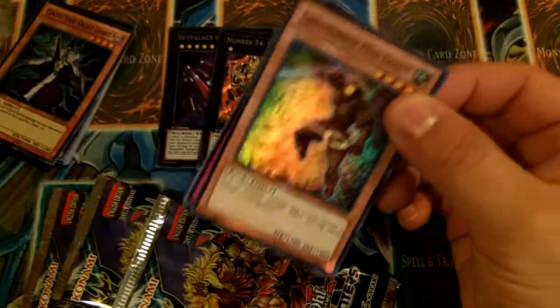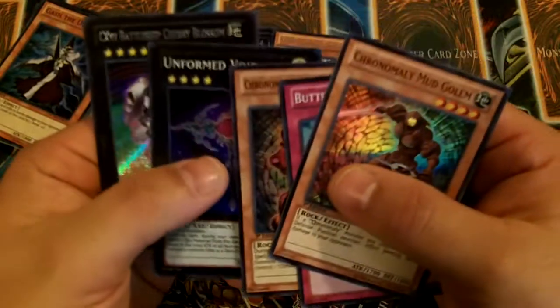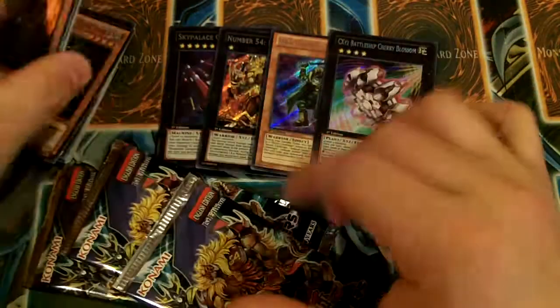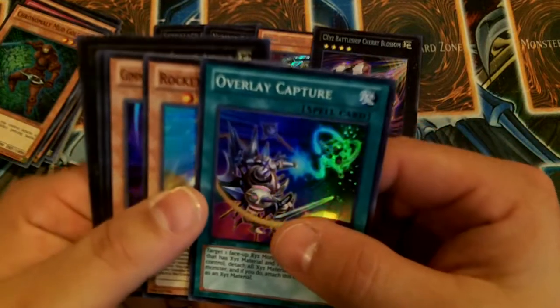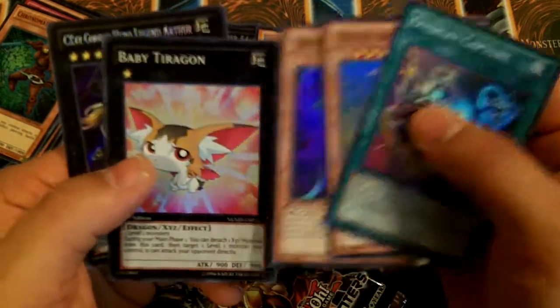All right, so here we go — the next pack. Mud Gollum. And that is a Cherry Blossom — that's not a Master of Blades. I need a Master of Blades. Cherry Blossom looks pretty cool; I don't know if it's that great, but it looks cool.